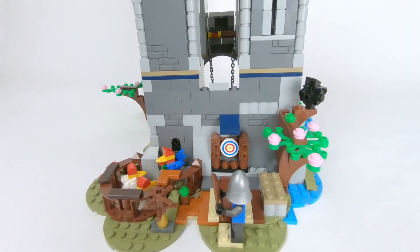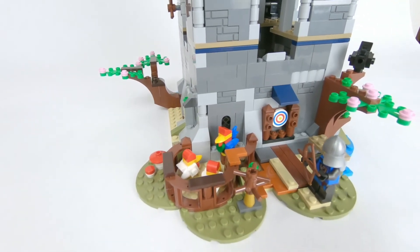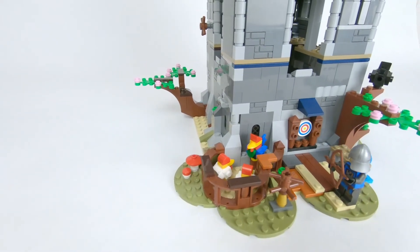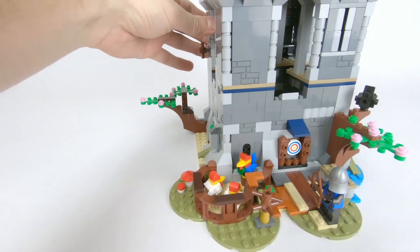Around back we have another tree with a bench under it. There's a nice little archery range here for the archers to keep up their skills. There's also this little wooden training thing that I think I saw in Kung Fu Panda — pretty sure that does something. And next to that we have a chicken pen. The rooster actually looks like he might be giving a speech to the hens. Hopefully they're not plotting their escape.